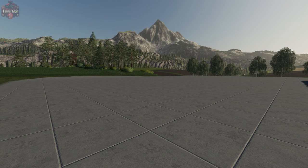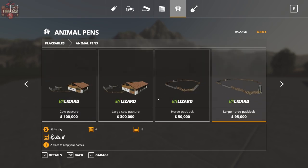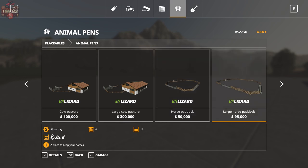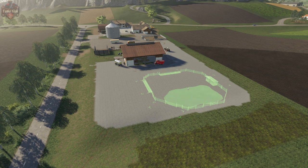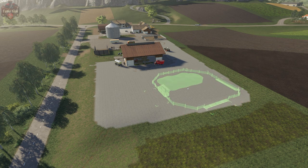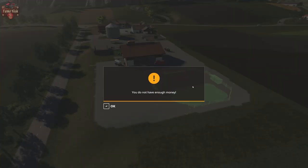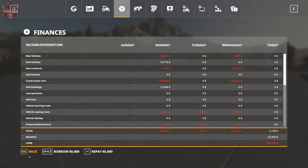Let's go ahead and take a look at horses. First off, we need to put down a horse pasture. If we go to our store, go to placeables and then animal pins, we have our choice of a small horse pasture or paddock for eight horses at fifty dollars a day, or a large horse paddock that holds sixteen horses at ninety-five dollars a day. We're going to put down the small paddock — we need to borrow some more cash.